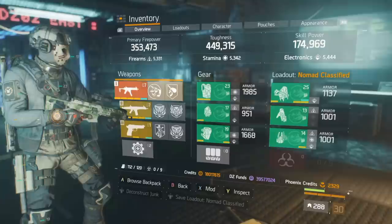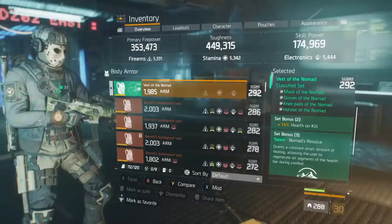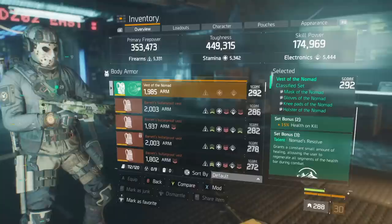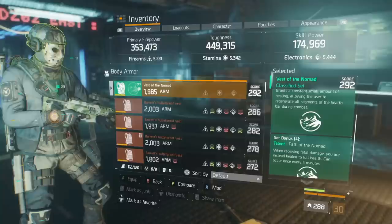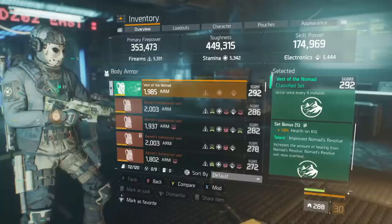As you can see, the armor pieces are fairly close to maximum, most other than the backpack. I'm running Nomad 6-piece. Set bonus 2 is 15% health on kill. Set bonus 3 gives you Nomad Resolve, which grants a constant small amount of healing, allowing the user to regenerate all segments of the health bar during combat. Set bonus 4 is Path of the Nomad — when receiving fatal damage, you are instead healed to full health; can occur once every 4 minutes. Set bonus 5 is an extra 10% health on kill, which is really nice.